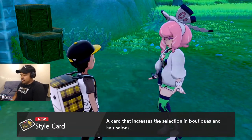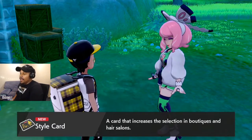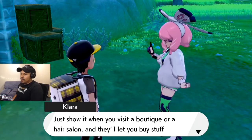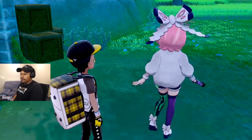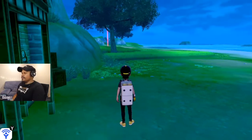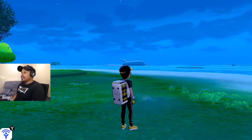'Here, I'll even give you this as a souvenir — a Style Card.' What's this? You put the Style Card in the key items bag. 'Show it when you visit a boutique or a hair salon and they'll let you buy stuff that's not available to most people.' Okay, see you later!